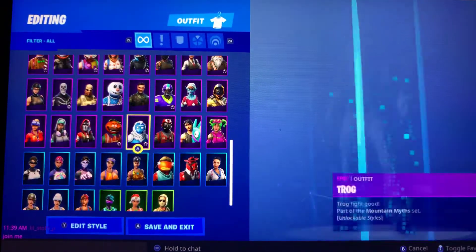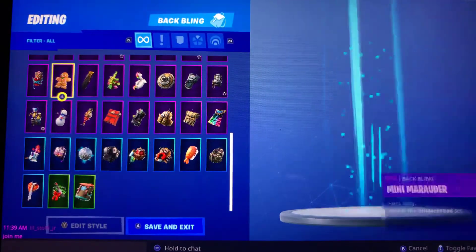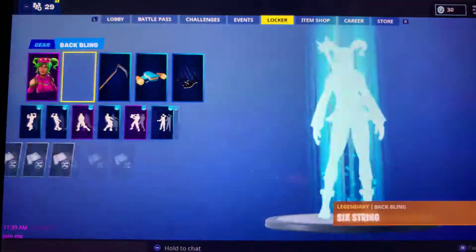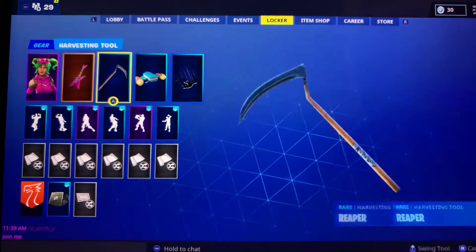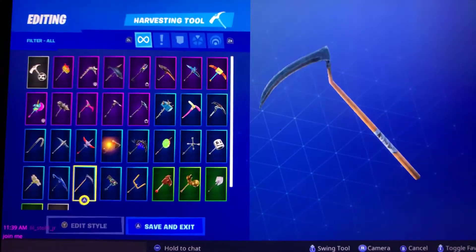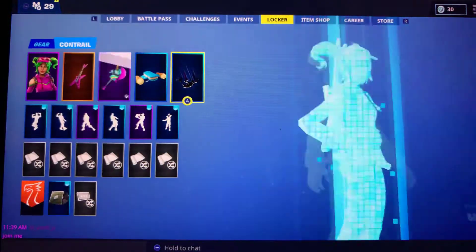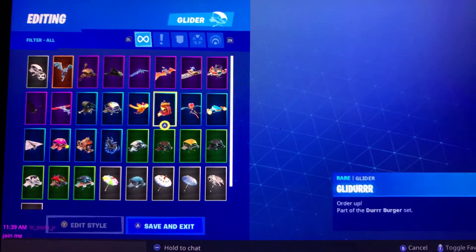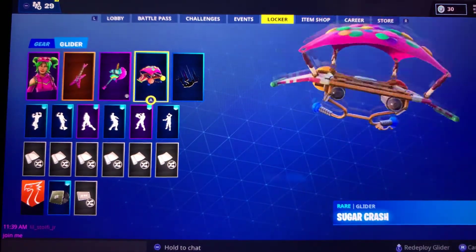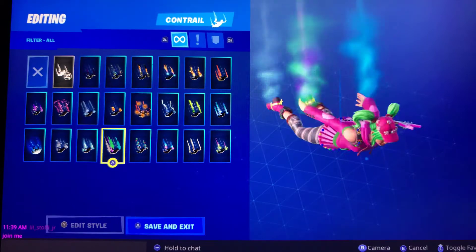Next one we have is Zoe with the Six String guitar. Now, if you really want a pinkish or colorful look, you can do that. Probably put the Rainbow Smash pickaxe on there, the Sugar Crash Glider, and you could probably put the Hearts, or the String Lights, or the Spray.